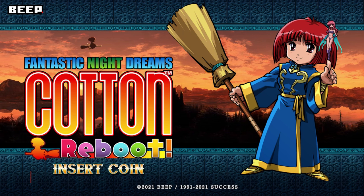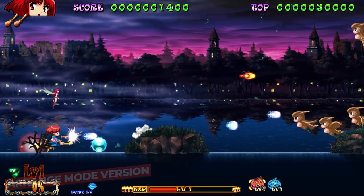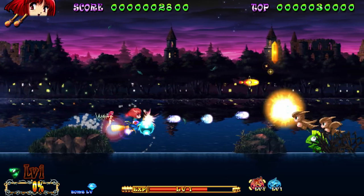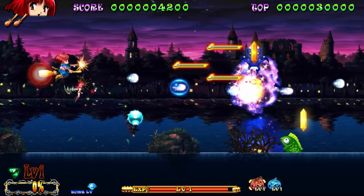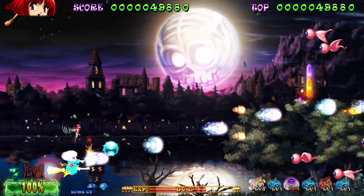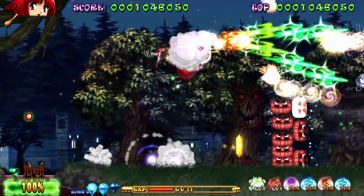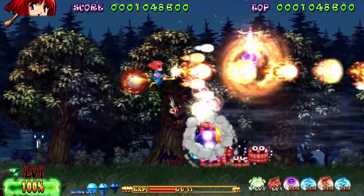First, we'll start with Arrange Mode, which is the redesigned version of the original game. It features proper 16x9 widescreen with updated visuals. The gameplay has been revamped too, as it's much faster and Cotton can shoot a lot more bullets. The whole game is a lot more chaotic and borderlines a bit on bullet-hell territory.